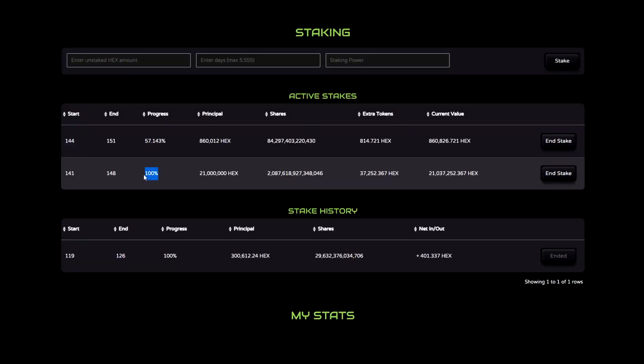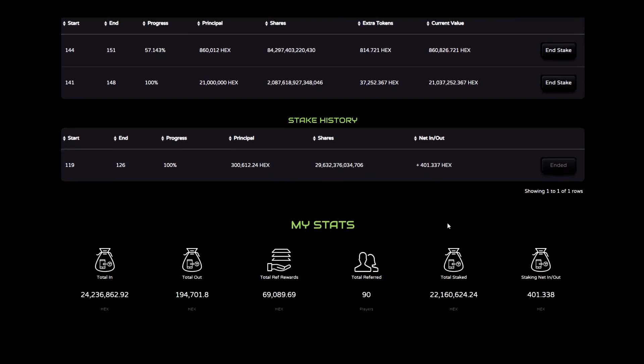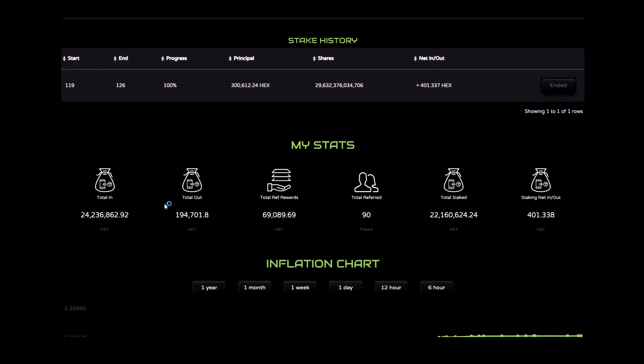When progress shows 100%, I am free to click End Stake and end that stake. Below, we can see our stake history and our net on each stake. And below that, we can see our stats: total staked and total net on those stakes, along with referrals, total out, and total in.